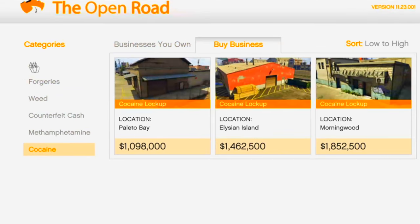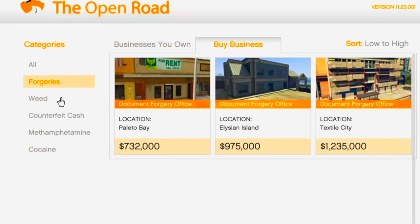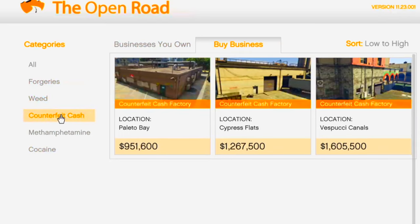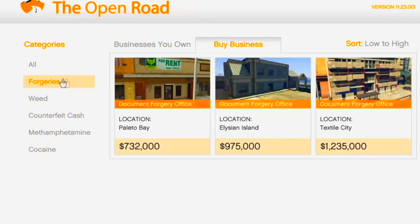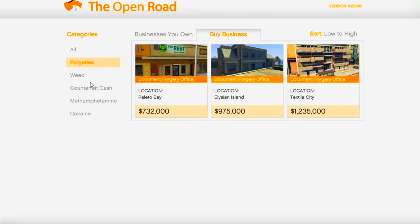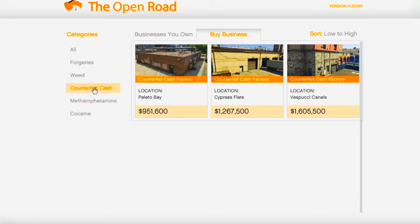These are ranked from lowest to highest paying business — the cocaine lockup being the top earner and the forgery lab being the lowest. It's still good to have all of them, so if you catch the forgery or the counterfeit cash business on sale one week, definitely pick them up if you don't have them already, because they will help with your overall income once you get the nightclub, which I'll explain and rank later in the video.